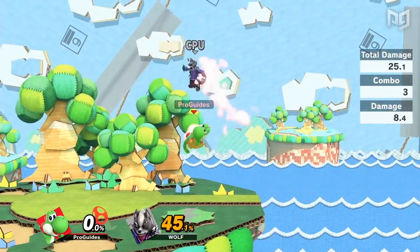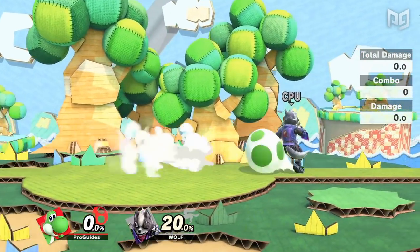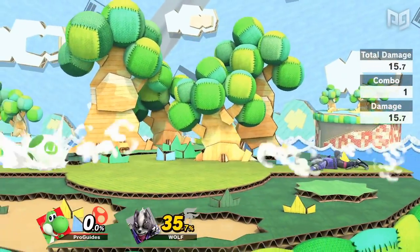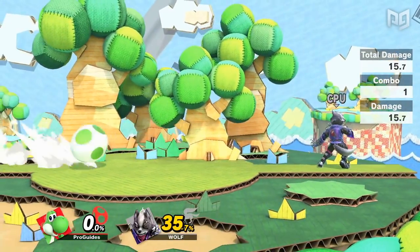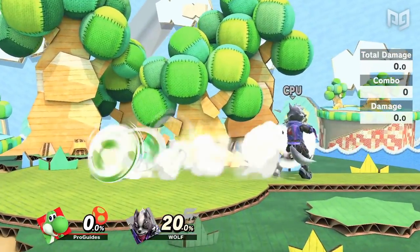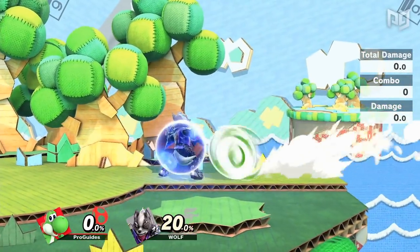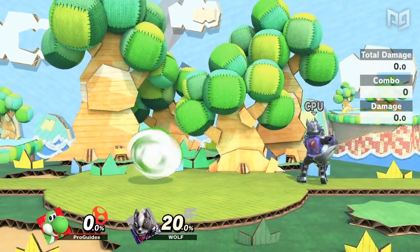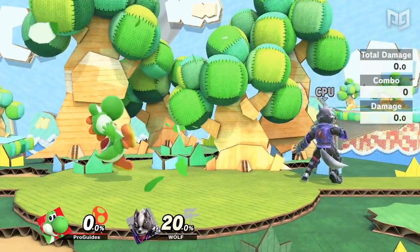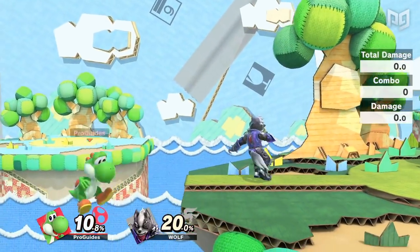Yoshi is infamous for being one of the mashiest characters in Smash Ultimate, but interestingly he has one of the most terrible moves, which is probably the most commonly mis-inputted by Yoshi players — the Egg Roll. Similar to Jigglypuff's Rollout, Egg Roll puts Yoshi into an egg where he rolls around in the direction the stick is aimed. This move is very slow, making it easy to react to, and it achieves virtually nothing when it hits. It doesn't even break shield like Puff's, has a lot of lag when it ends, and you'll almost never see this move outside of a Yoshi accidentally mis-inputting their egg toss.